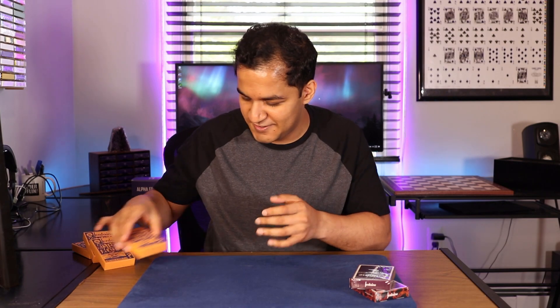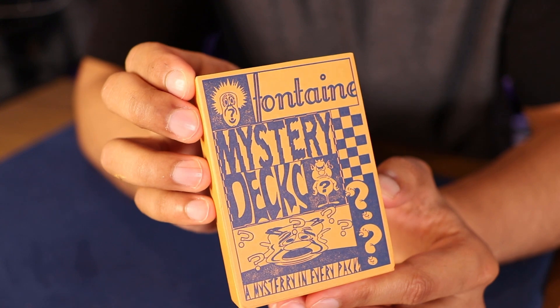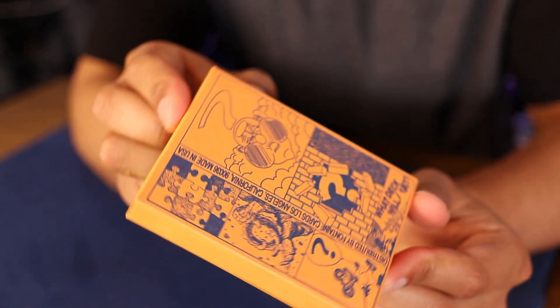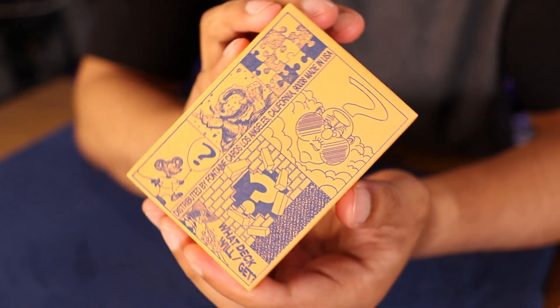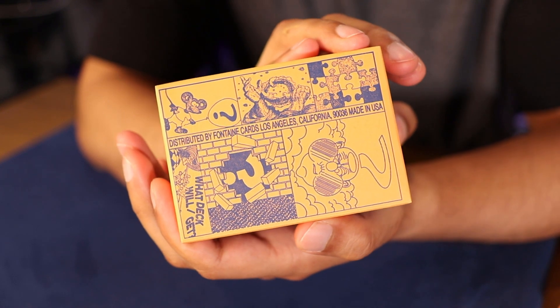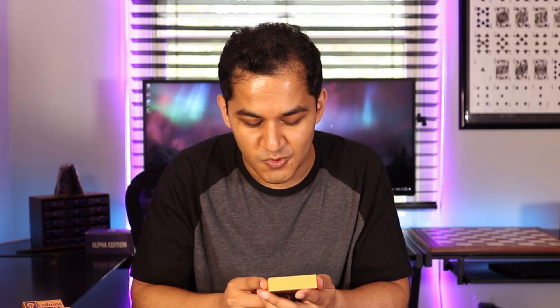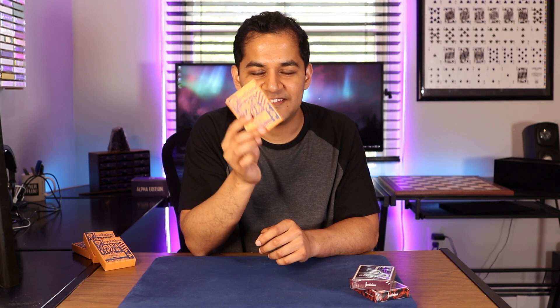Opening up mystery boxes is a lot of fun — you're just opening them up. I don't even read the box. It says Fontaine mystery decks, a mystery in every pack. And then on the other side it says distributed by Fontaine cards, Los Angeles, California, 90036, made in USA. And then there's a bunch of other cool stuff on the box. On the back it says what deck will I get? I do like the way that these mystery boxes are designed — really nice touch.